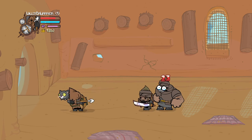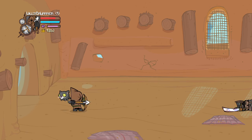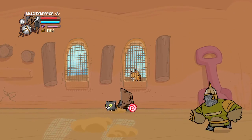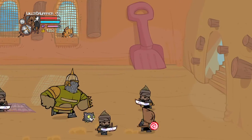Gonna keep spamming that bow as usual. We got some people behind us. There's a pet right here — if they have bombs, throw them right here, blow them up. Blow up the wall and you can get it.